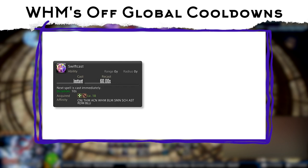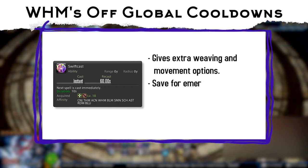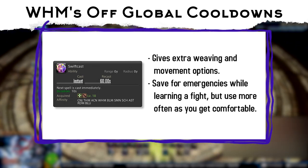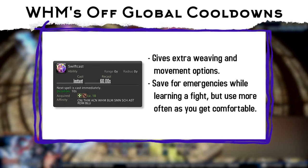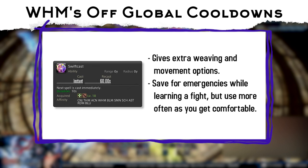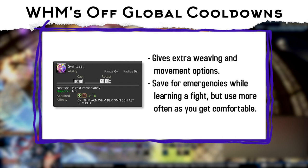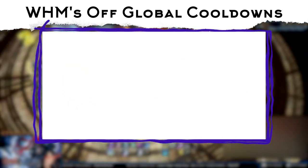Using Swiftcast is situational. It has lots of potential applications for extra weaving and movement, but a wary healer might hold onto it in case they need an emergency raise. In cases where you need to move and don't have an Aflatus ready, clipping Swiftcast to cast an extra Glare nets you more potency than just casting Dia to move. Use it more often as you feel more comfortable with a fight.